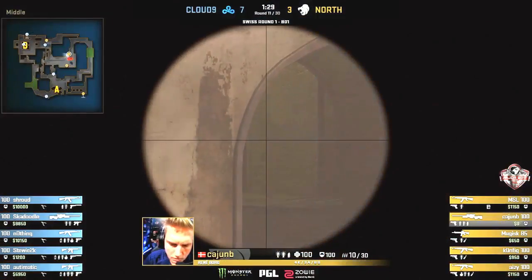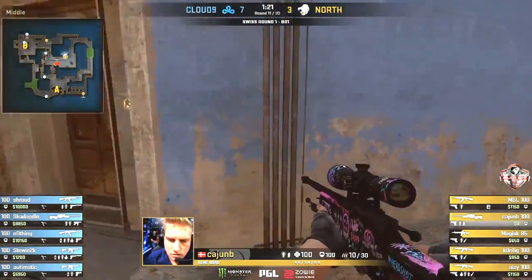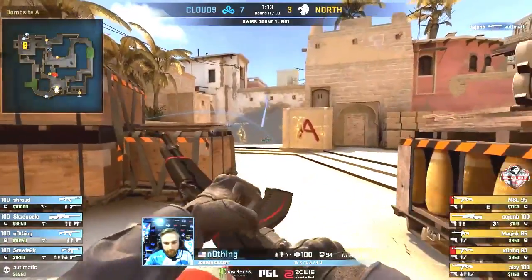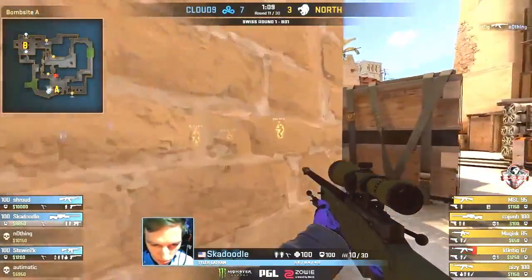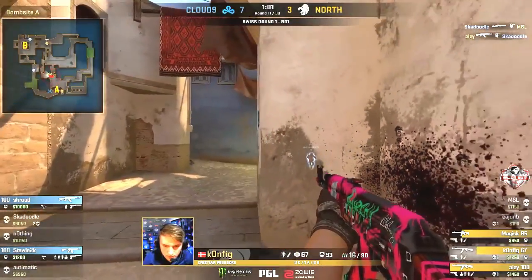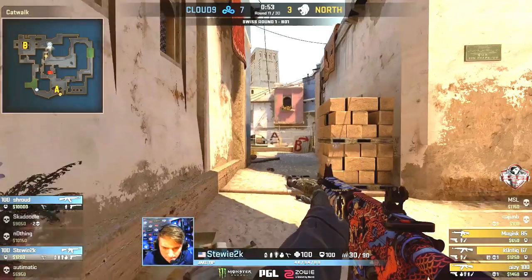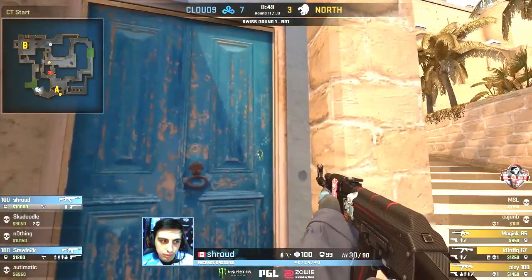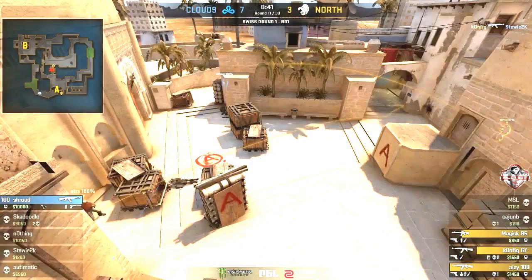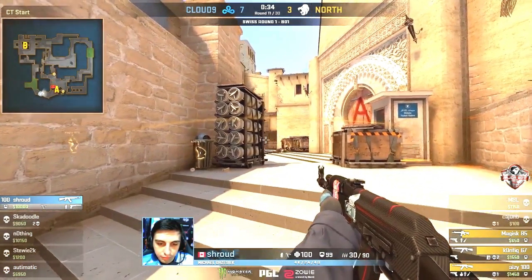Three players in the middle area for the T side, automatic moving into ladder room. A potential duel between Magisk and Stewie in the apartments. The CTs are repositioning and North making their way through. Automatic kicked off, looking around the smoke. Skadoodle left as the last man on the A bombsite. Did he see the player on the stairs? AZ will trade and Skadoodle is firing off — expect him to knock all the pins down. However a three versus two for North in a late round — can they close this into a victory? Stewie — double flash into short — that's going to be good. Shroud left in a clutch situation, incendiaries thrown, bomb planted on A.